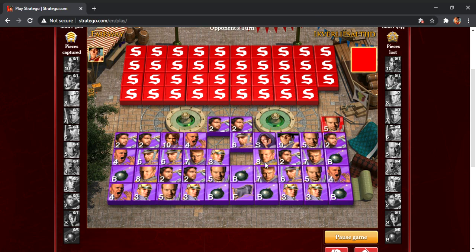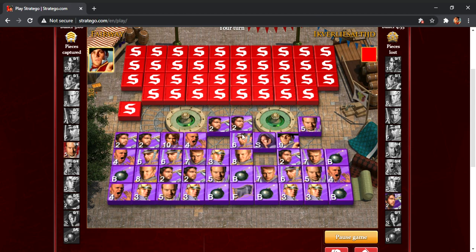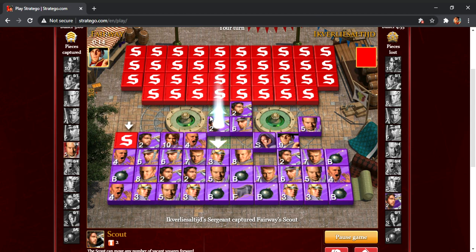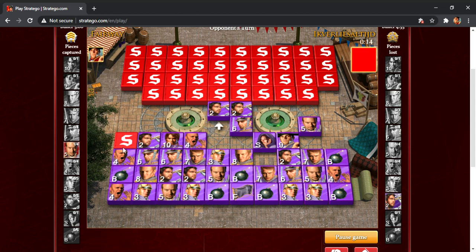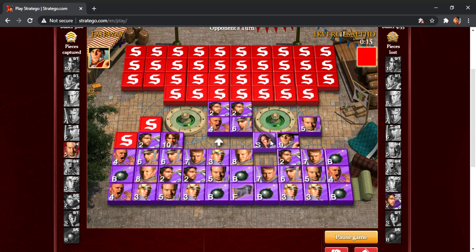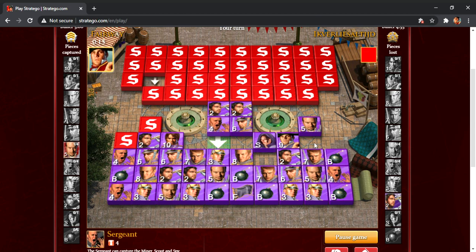He is advancing on the left side. I'm going to run away with that lieutenant — I would not like to trade that, but that is my desired result there. That bomb usually doesn't discover much; it's more of a deterrent that tries to get them to focus inward. I don't mind for them to hit it with something kind of worthless. He's probably going to hit my sergeant, but I'd prefer he hits over so I can take it with my captain. I'm going to put these four in the center and I kind of got it set up where either piece can go either way.